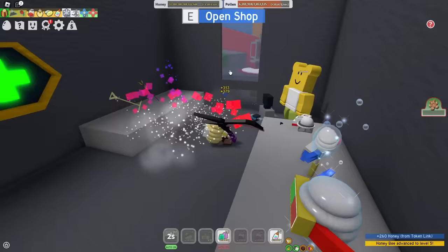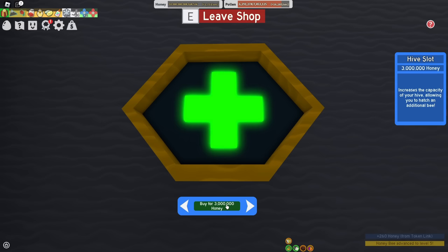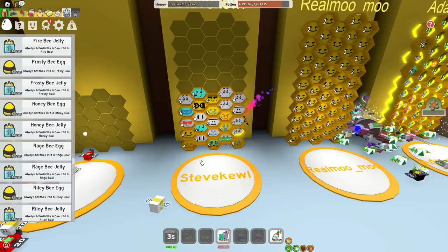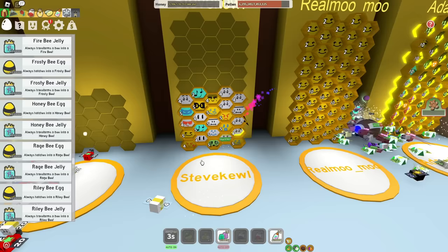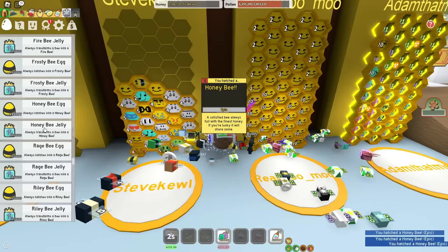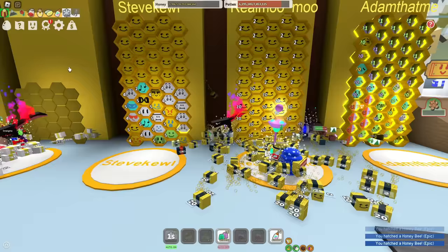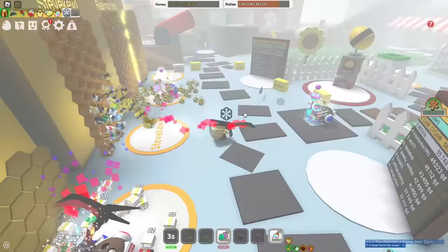I did a bit of off-camera grinding. I got myself 10 quadrillion honey only with a dark scythe, and now it's time to buy some more hive slots. I was hoping to go for 35 bees, but I have a feeling I'm gonna be able to buy a few more hive slots than 10. I got 50 hive slots only using the dark scythe. And I also got really lucky and got myself 100,000 honeybee eggs. That is why the rest of this hive is gonna be honeybees for the memes.